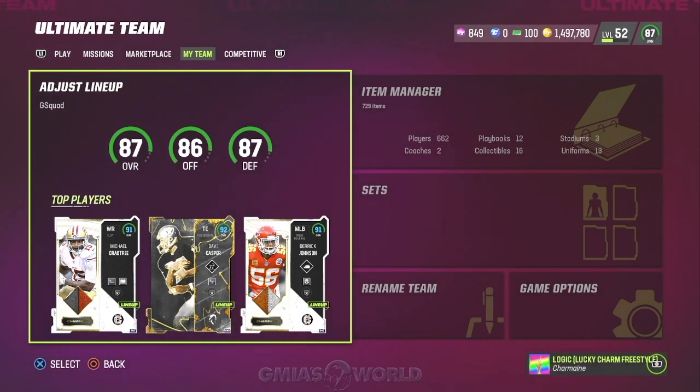What's going on, everybody? Welcome back to G.M.I.A.'s World. Right now, we're going to be talking about how you can level up fast and get that Courtland Sutton and throw him on your team and just go out there and ball out.